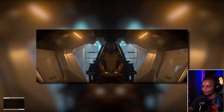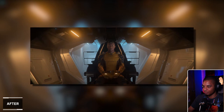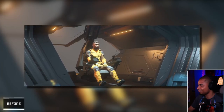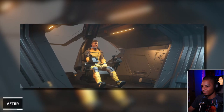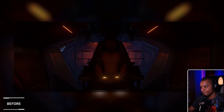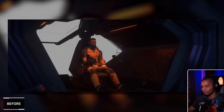Meanwhile, the lighting team recently completed a sanity pass on the RSI Mantis cockpit. These sanity passes are essential in ensuring the latest tech and process improvements reach assets that were built prior to their implementation — making older stuff look as good as the newer work. The Mantis is just the most recent example of updates that don't just improve visual appearance but are also more performant and less resource intensive. They can also serve as terrific training opportunities from older employees onto newer hires as the company continues to grow.